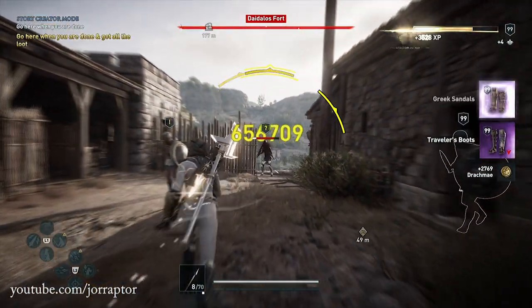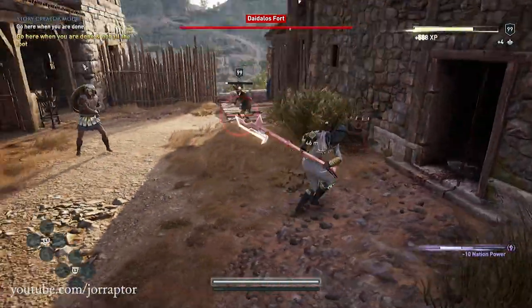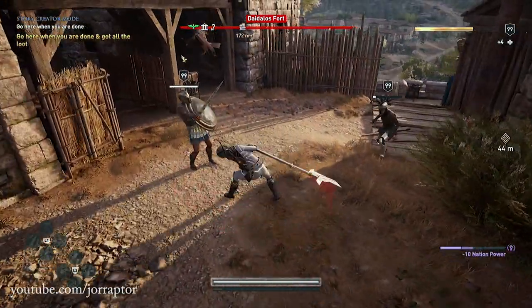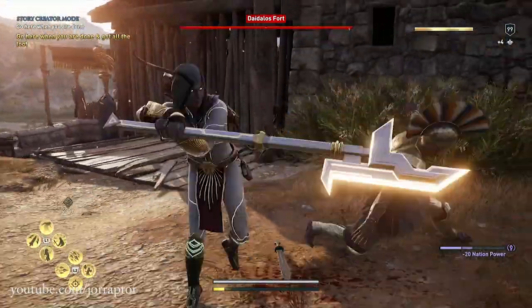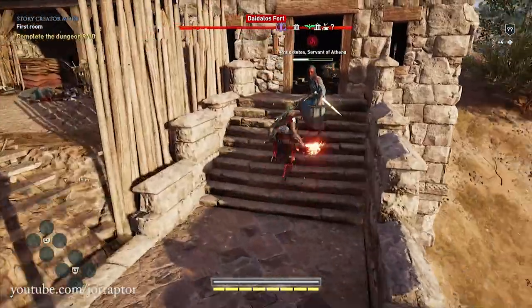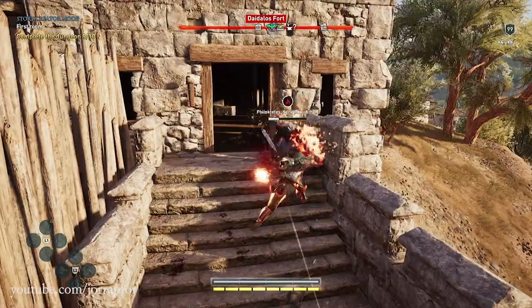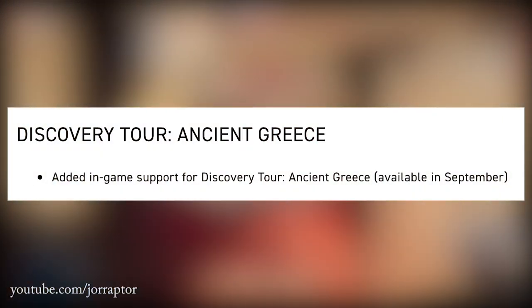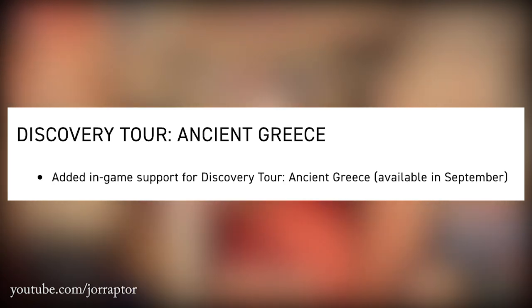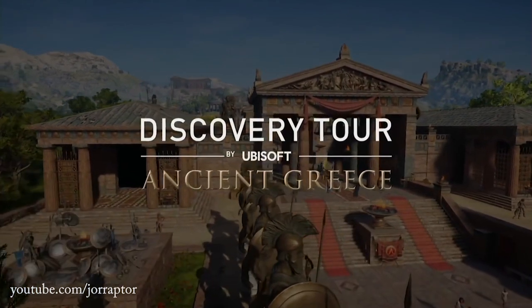I think I've covered most of the important things from update 1.50. I'll leave a link to the full patch notes in the description so you can read them all. You might ask why this update was so big if they only included some changes and fixes — that's because they also included assets for the Discovery Tour coming out in September, meaning that when it's finally released we won't have to download a large amount of content then.